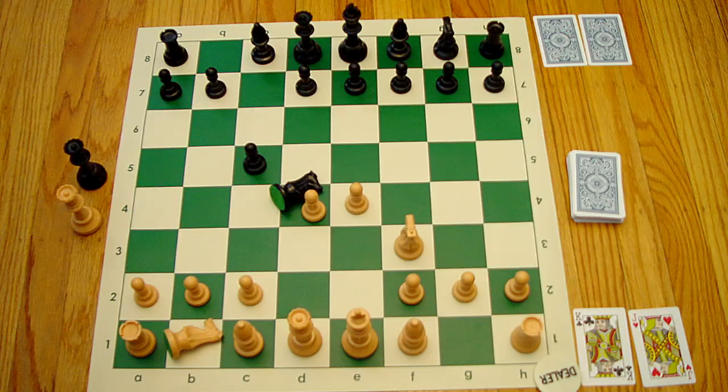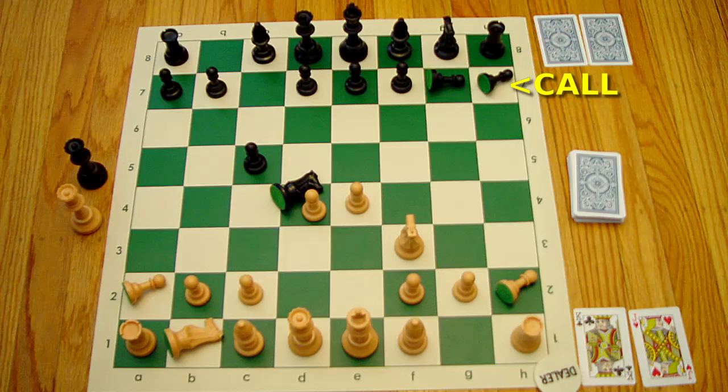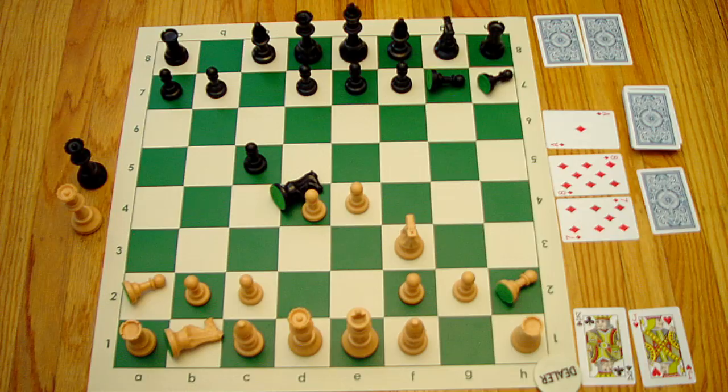Now the action passes to black, who can fold, call, or raise again. Let's say black calls. So now the pot is good, and we're ready to see the flop. This is not a great flop for white, but black is first to act. Black can bet by laying down additional pieces or check. Let's say black makes a small, out-of-position bet here.